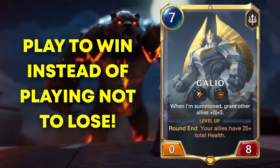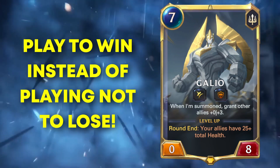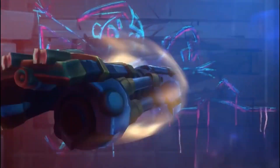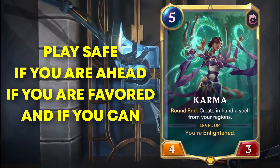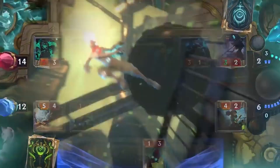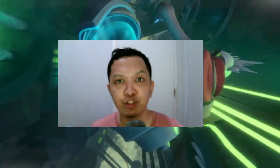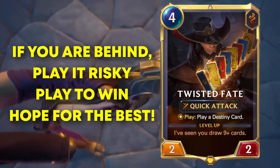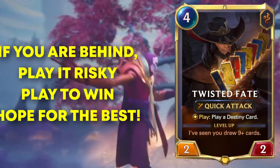Your only way of winning this specific scenario is to not play around Buried in Ice and develop a stronger attack. In these cases, you have to play to win — you just have to hope for the best and go for it. This example leads to the final conclusion with this tip, which is the mentality of playing safe versus playing risky. You want to play safe only if you are ahead, if you are favored, and most importantly, if you can afford to. If you are playing from behind or in an unfavored matchup, you cannot afford to play safe. You need to play to win, play it risky, and just hope that your opponent doesn't have an answer to your threats.